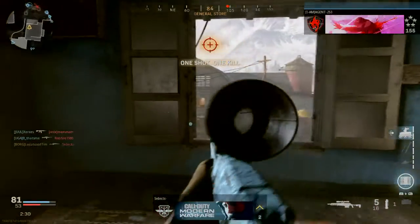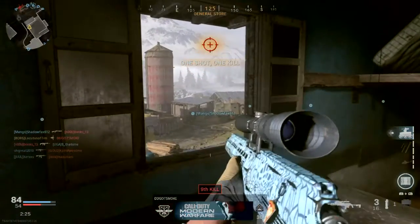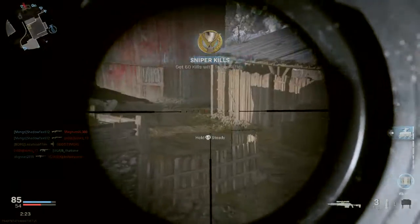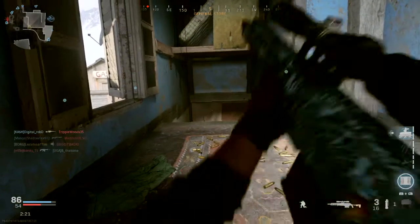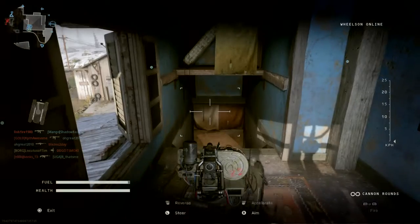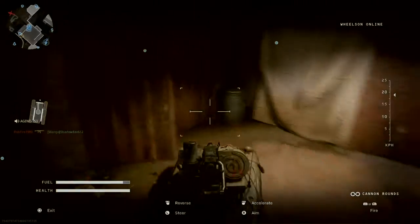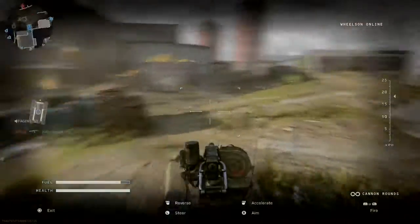Friendly care package inbound. Builder 2-0, handing Wilson's control to you. Friendly shield turret deployed.